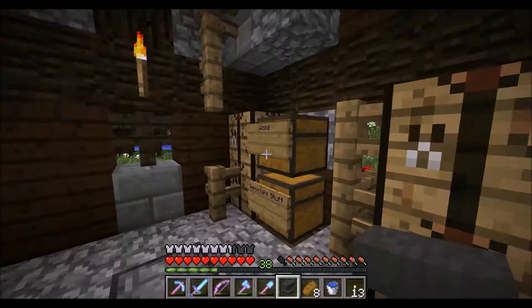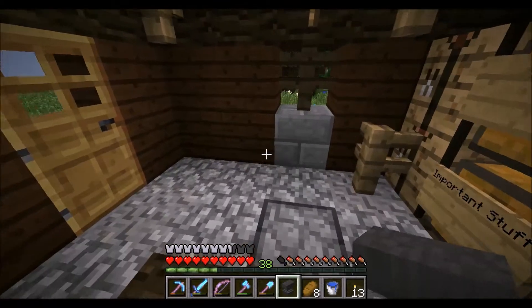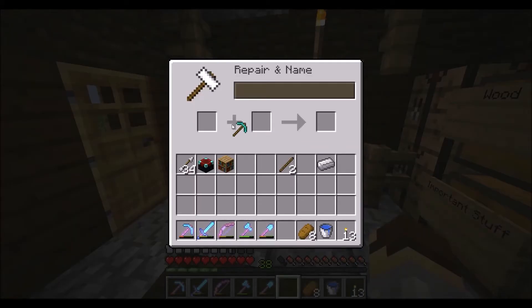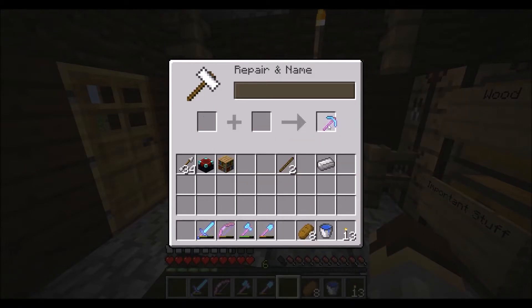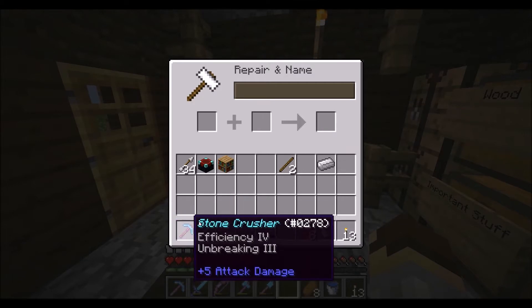Oh yes! So we'll take the anvil and put it into the building. Stone Crusher - 32 levels, I have the levels for it. BAM - there we go! Stone Crusher - just wanted to make sure it said Stone Crusher on there.